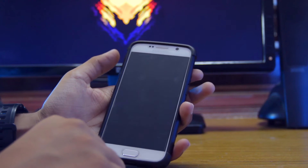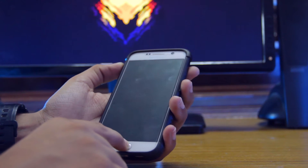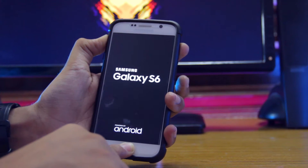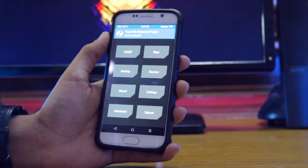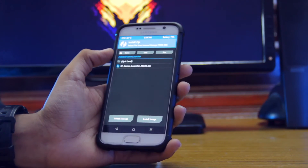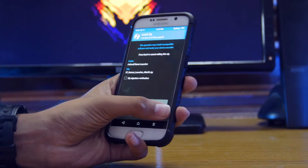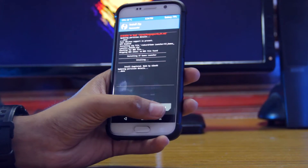You have to press and hold volume up, home, and power key at the same time. You can now let the power button go. Now you are in the custom recovery. Go to install and search for the file that you have just downloaded. Here is the S7 Game Launcher dot zip. Click on it and swipe to confirm flash. When it's done, click on reboot to system.